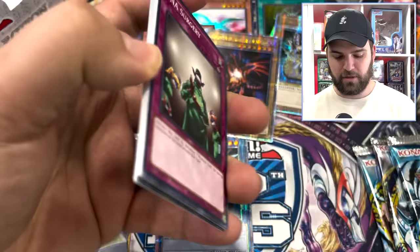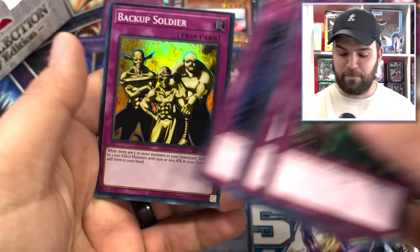Can we get something for Pharaoh's Servant? PSV — DNA Surgery, Time Seal, Michizuri and Backup Soldier — a hit is a hit. That's a super rare Backup Soldier. Still got three packs left, going for three foils in this box. Can we make it happen? Nice Island Turtle — often mistaken for an island.